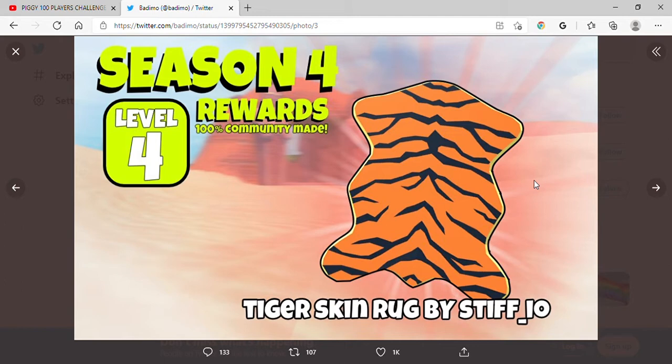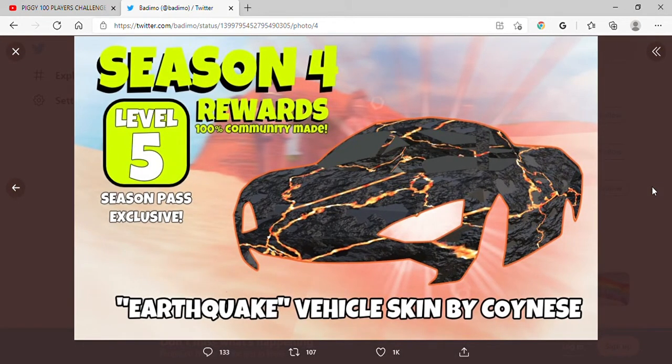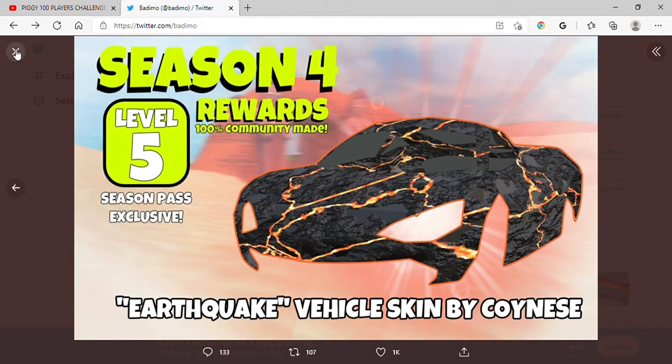Looks all right, looks like a blob. Oh my god, that looks so good! Oh, that looks better than a gun skin. Conies is really good at making stuff.